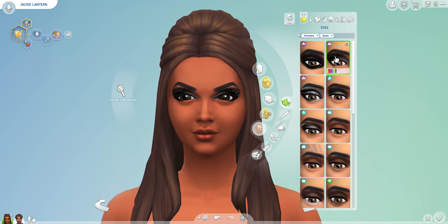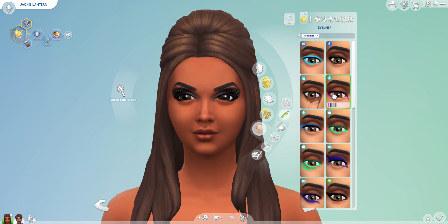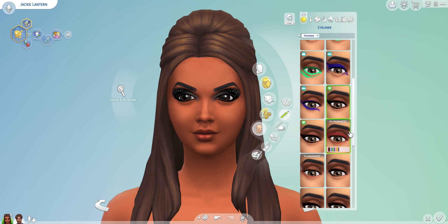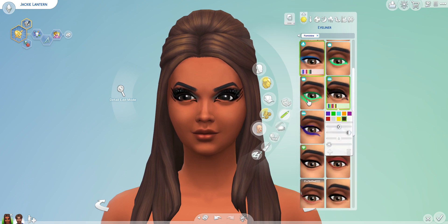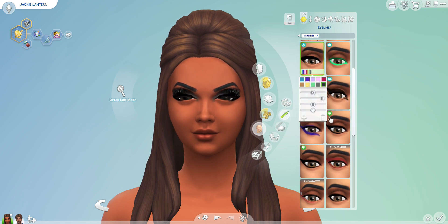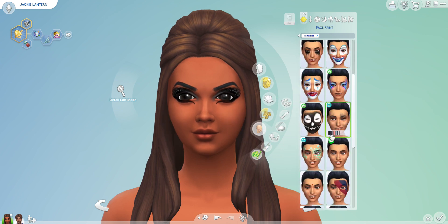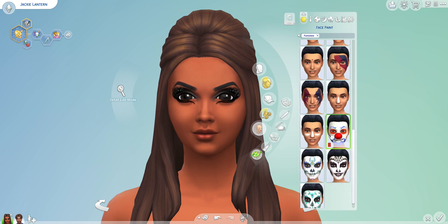I'm debating between the gothic eyeshadow options. One has sparkles that kind of add to the aesthetic, and with the sparkly one we could pair really thick eyeliner on the bottom in black. I found a fancy thick bottom liner that I kind of like. Then I'm thinking about adding a small black nose detail — trying to adjust the color to get the right black.